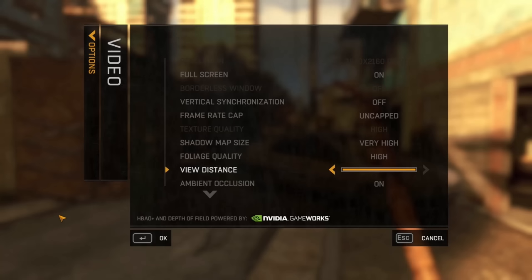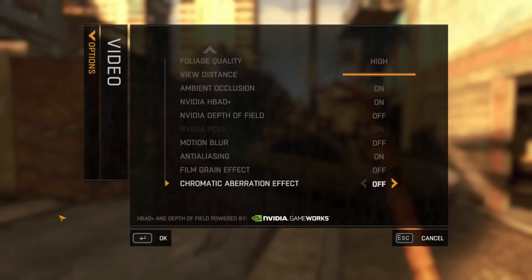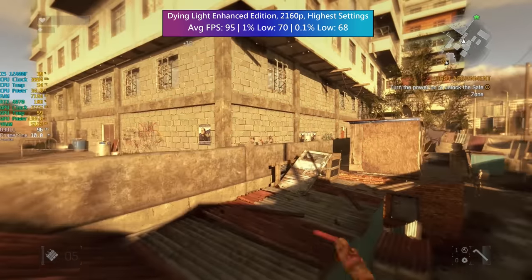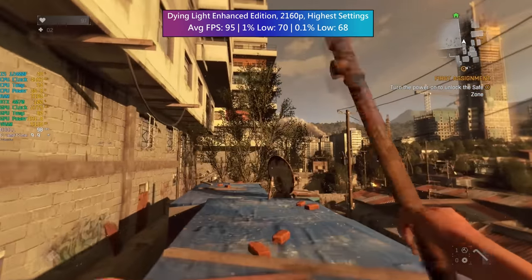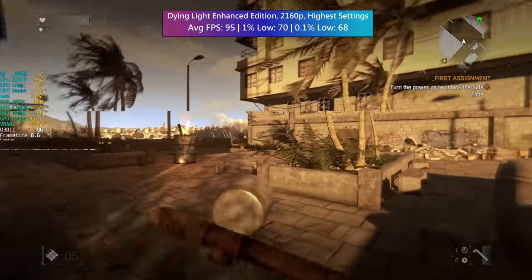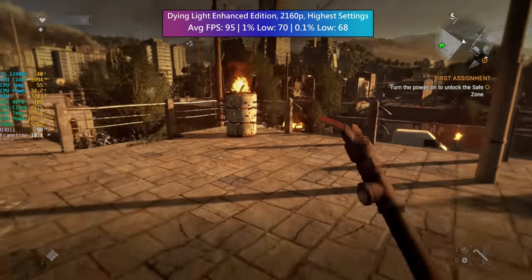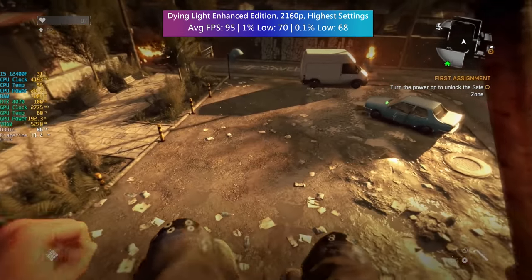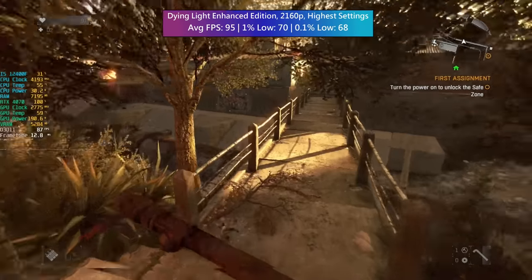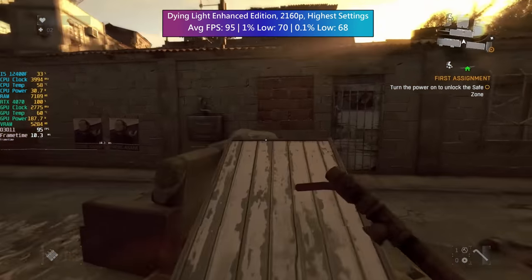I've included Dying Light in these benchmarks because I've been playing it a lot recently and when the visuals are turned way up it can still give powerful systems a good run for their money. Here I chose the highest settings as I didn't expect to have any problems, though I did turn a few options off simply out of personal preference — nothing that should alter performance. As you might expect, this runs like a dream at 2160p with over 90fps on average. The 4070 isn't intended as a native 4K gaming card but it can handle it in a good selection of games, and it's definitely worth trying in those older titles that perhaps you had a little bit of trouble with when they first came out.